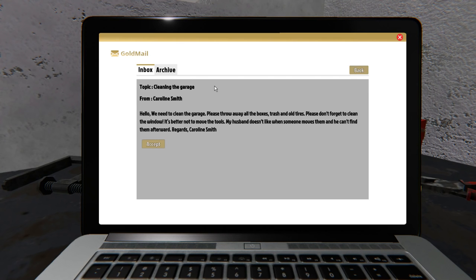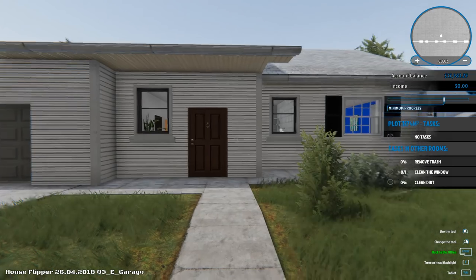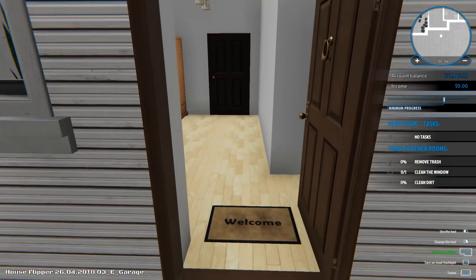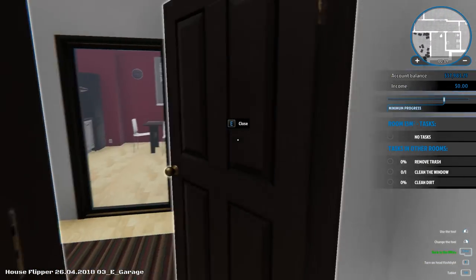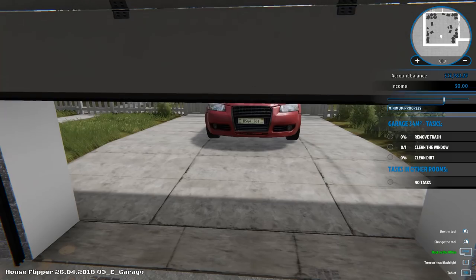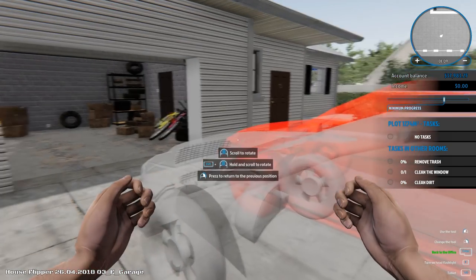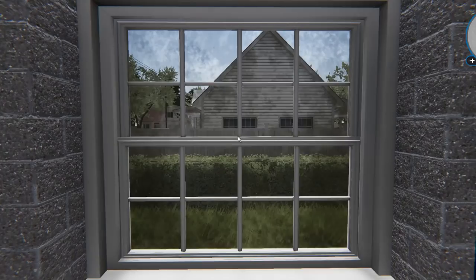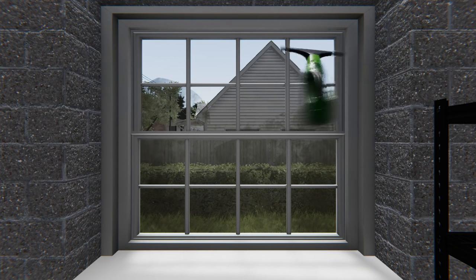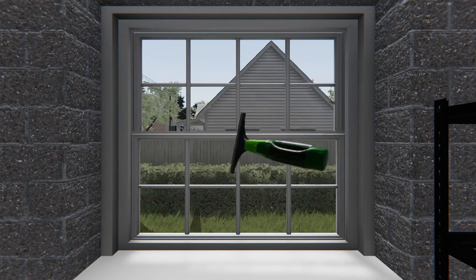We need to clean the garage — please throw away all the boxes, trash, and old tires. We've cleaned garages before. Now we actually get a house we can go snoop through. Oh, we can open the door as well. Can we drive the car? That's what I want to know. We can pick up the car? I am clearly the Hulk. There's a new squeegee tool — oh, this is exciting! Visually pleasing, I like it. So we now have squeegee tools for the damn windows. Small things like this are pretty cool, because if I remember correctly, we used to just literally mop the windows.